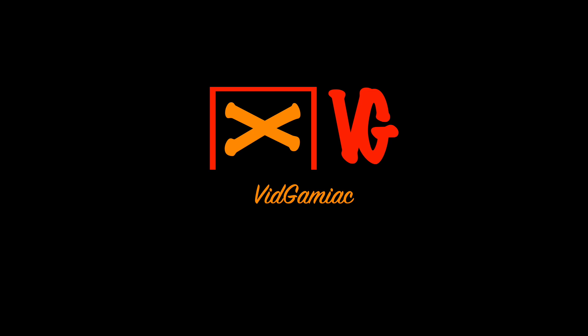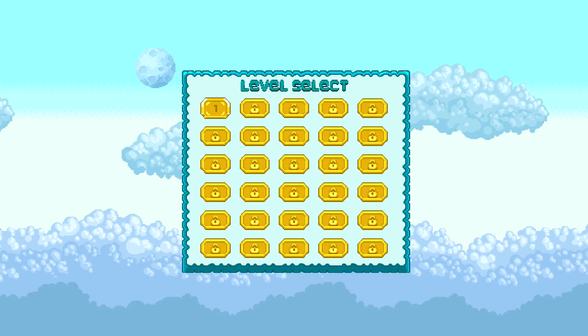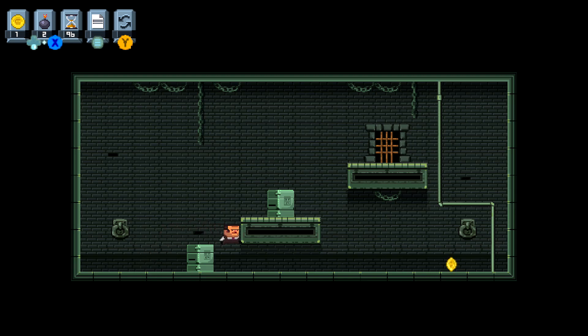Hey everybody, here from Gimiac.com. We are back in Debtor going for the 10 Coins achievement. This is to pick up 10 coins. Now you're probably going to get this through natural gameplay, however if you want to take care of it as soon as you start up the game,